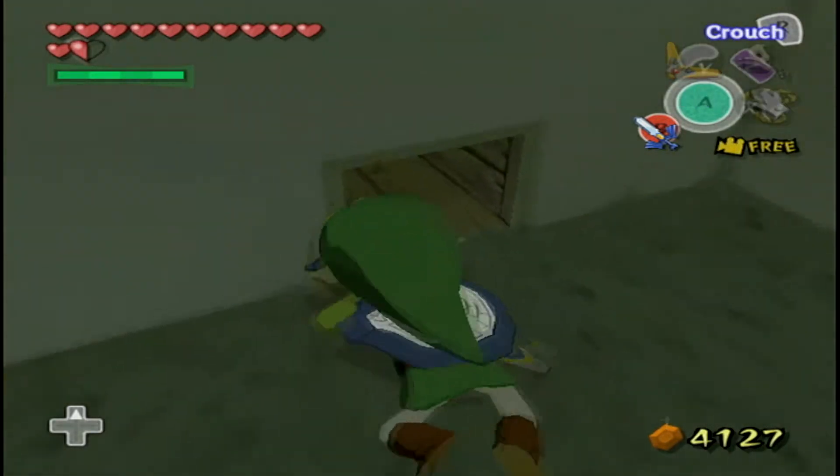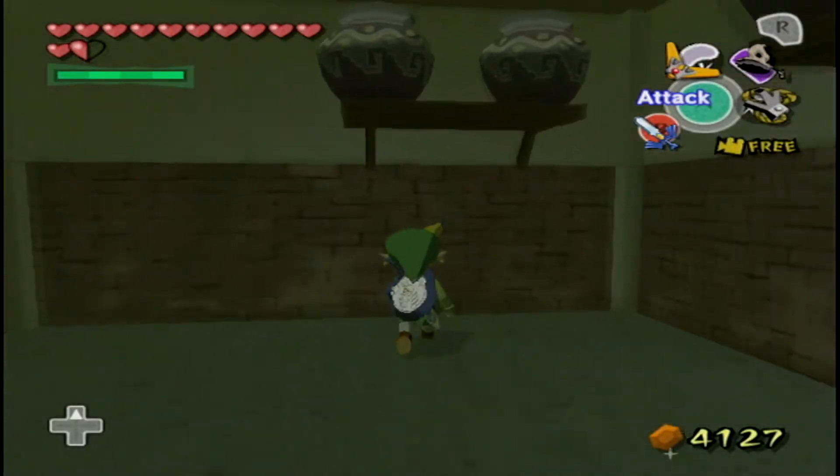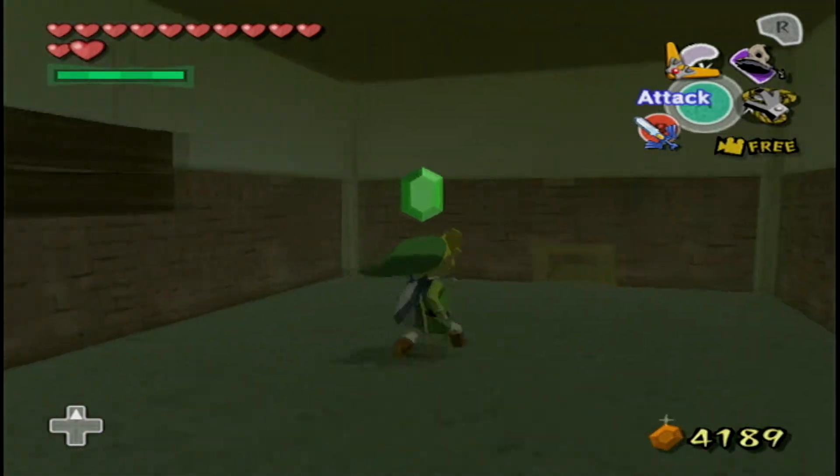The sewers area is pretty annoying because the L-targeting system loves to target rats, even when the rats are on the other sides of walls. So it's easy to accidentally target rats you can't even see — you shouldn't be able to target stuff that you can't see. And rats also love to surprise you.